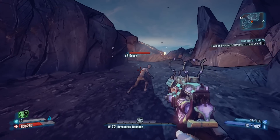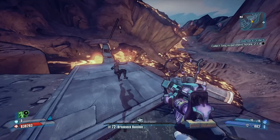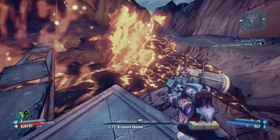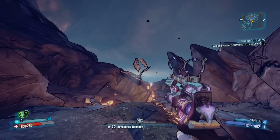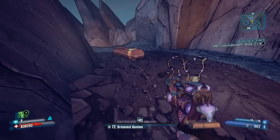After he punches you in the face and jumps into the lava, you get these crazy flying things that don't have faces — which isn't normal — but they drop some pretty cool gear for you.